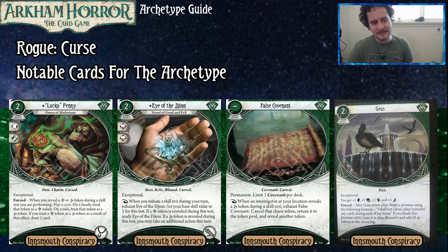Starting with Lucky Penny, which is a level two, two-costed exceptional asset that takes up the accessory slot. It has a forced ability: when you reveal a blessed or cursed token from the bag, flip a coin. On heads, you treat the token as though it were a blessed token. On tails, you treat it as though it were a cursed token. If we've put a whole lot of cursed tokens into the bag and not very many blessed tokens, I'll take 50-50 on them being good instead. That seems like a great deal.